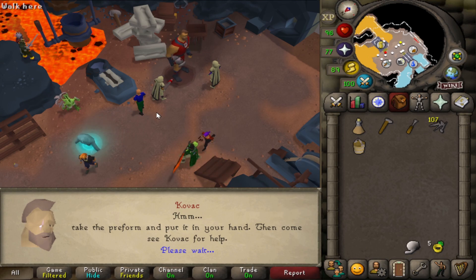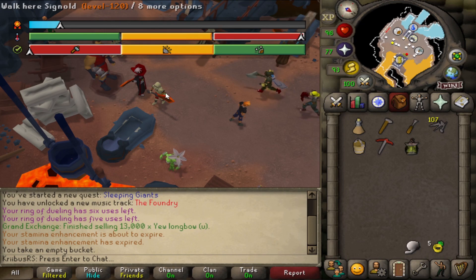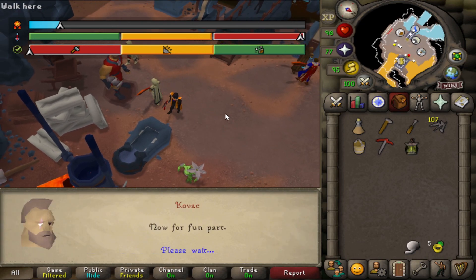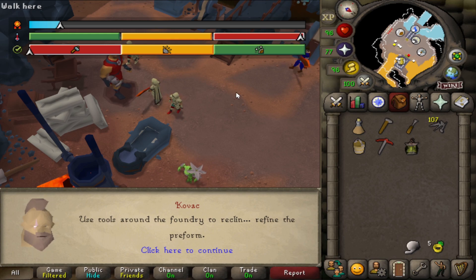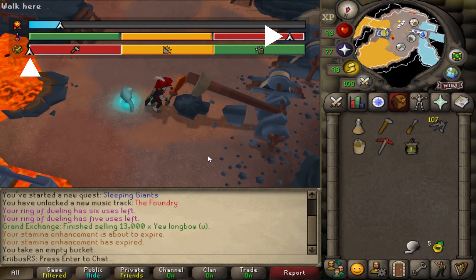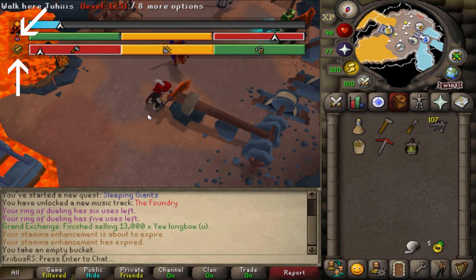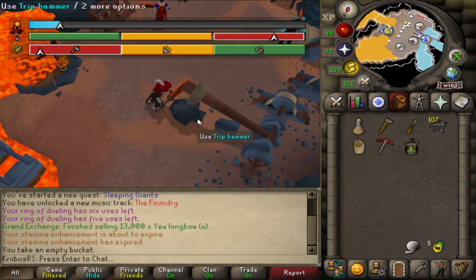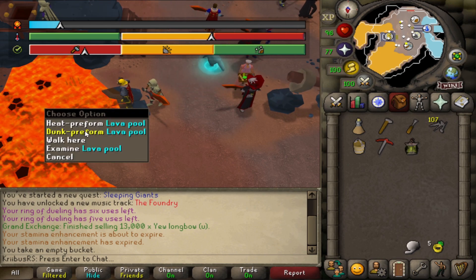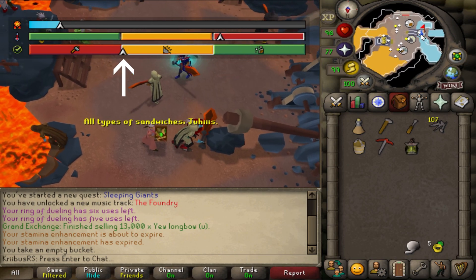Speak to Govac and he will ask you to pick up the sword. Now it's time to use the three workshop tools we repaired beforehand. An interface will appear on top of your screen showing you the perfect way to finish the sword. You will start with the Trip Hammer — make sure both arrows stay at red. The first indicator is heat, and the second is how far you have progressed. You want the sword to be hot while you use the Trip Hammer, so when it loses temperature, dunk it into the lava to make it hot again.